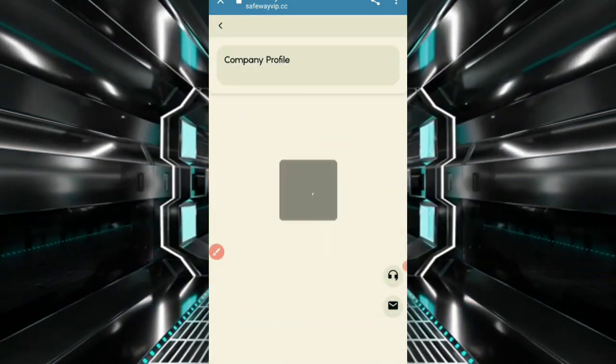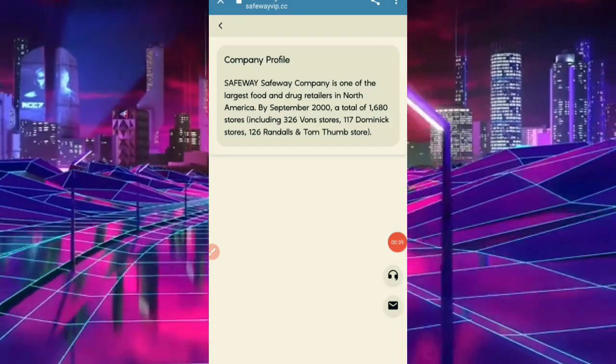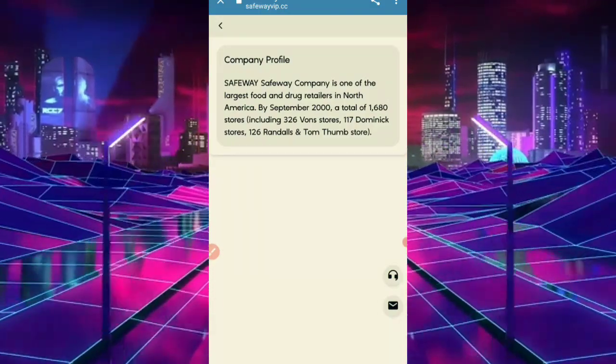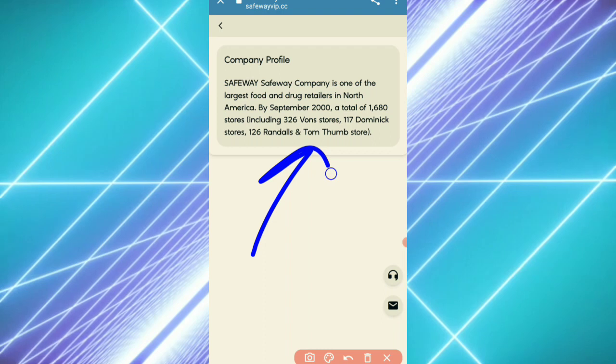Check out the company profile. Save Bay is one of the largest food and drug retailers in North America. Since September 2000, there are a total of 1,680 locations.